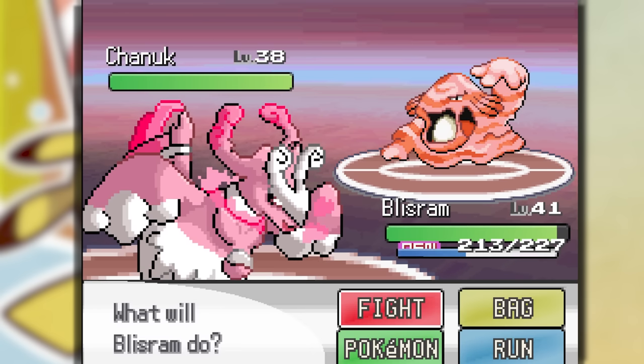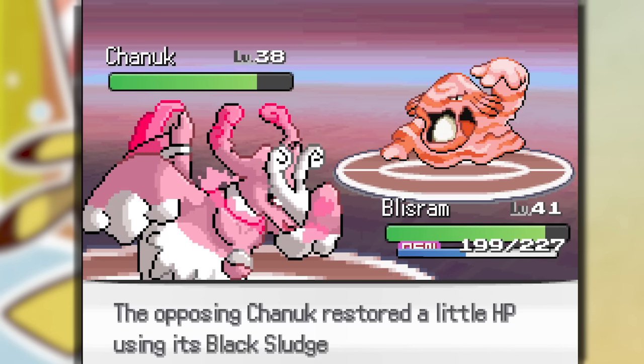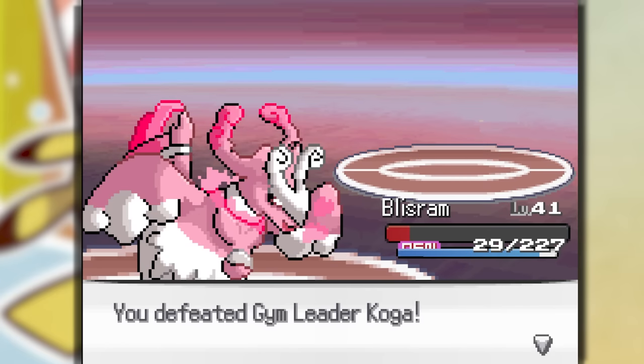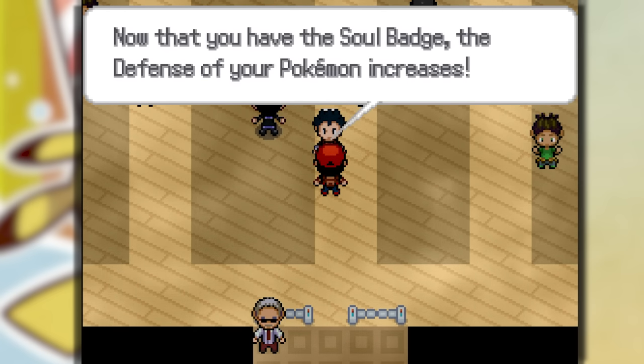The last one looks like it's fused with a Blissey or Chansey — probably really bulky. We use Takedown; it uses Acid Armor — don't tell me it's going to do the Koga strat. We burned it, which means we'll do guaranteed chip damage. Takes down to 30 HP, but we take it down. Just like that, we beat Koga and get the fifth gym badge.